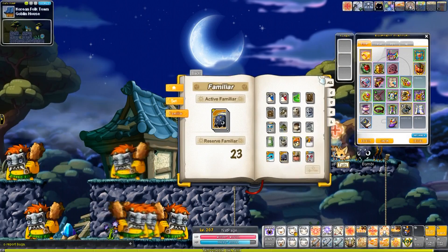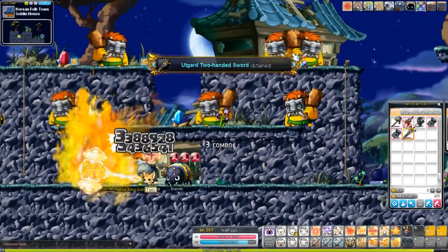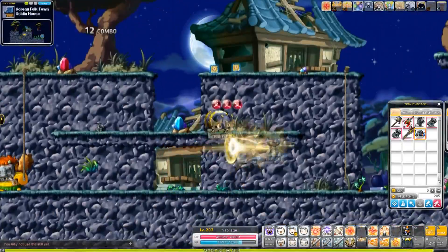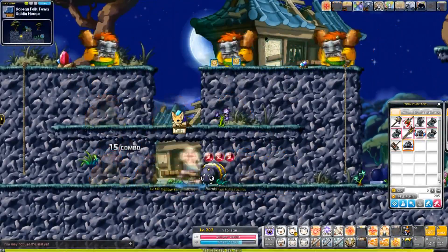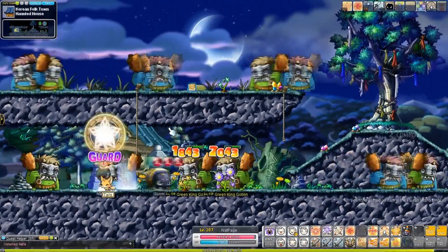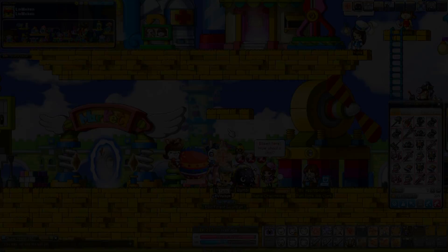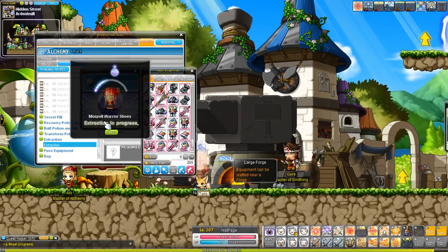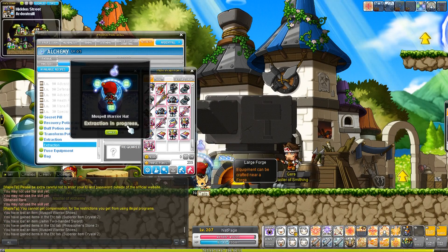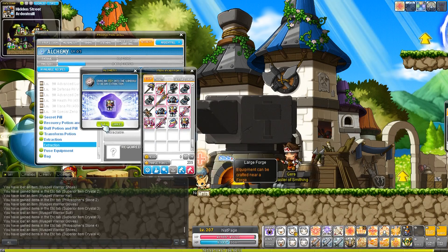The next place is farming for level 140 or level 130 equipment. You get the equipment, then go to Arteil and extract it. It's RNG-based — you have a chance of getting a Superior Item Crystal, which you can use for Japanese equipment, and a chance of getting Philosopher Stones. The stones sell for 300k. If that map is taken, you can go to another map for the level 130 equipment. You can see in the chat I get a Philosopher Stone and some Superior Item Crystals.